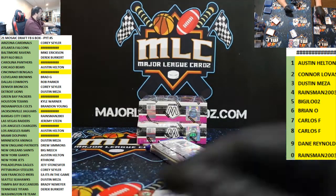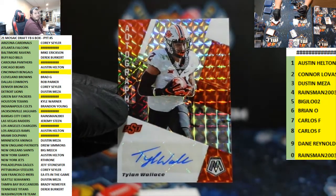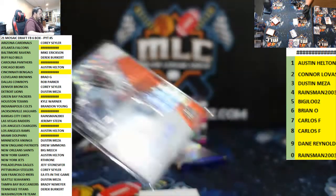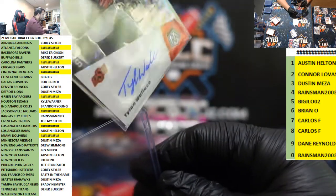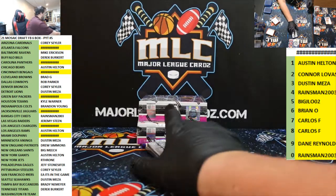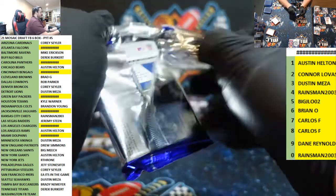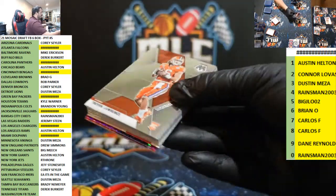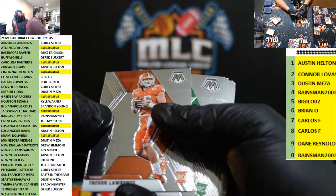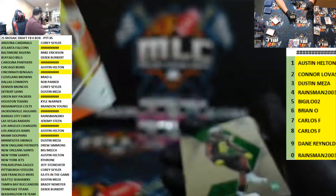Pat Freiermuth Steelers red to 99, Cory Seiler. And the auto is Tylan Wallace, Baltimore Ravens — Mike Erickson. Trevor base — three spot, Meza gets the Trevor base.